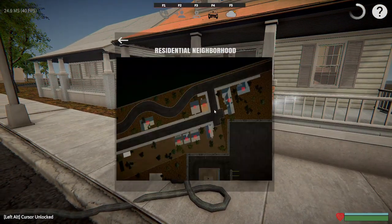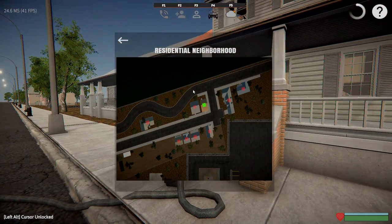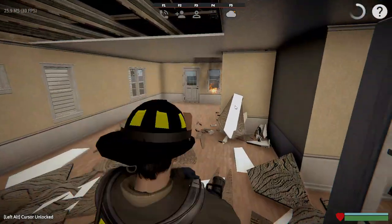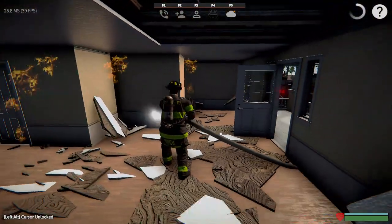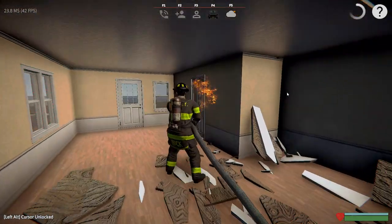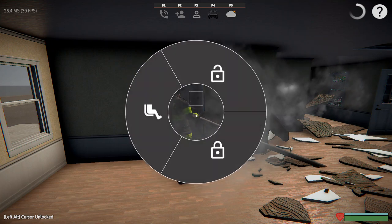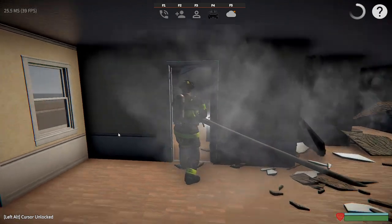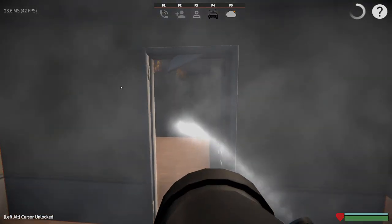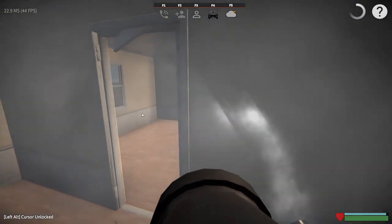The nice thing about this place is it's already vented. These houses really do catch fire quick, guys, so being quick about this stuff is always good. Have your tools with you ahead of time. Going into first person view — I've found that's been the best for the firefighting aspect of it.